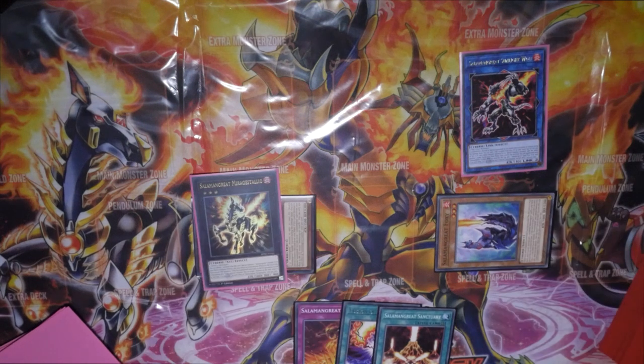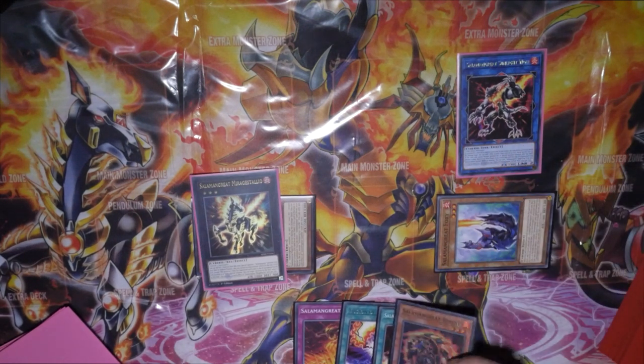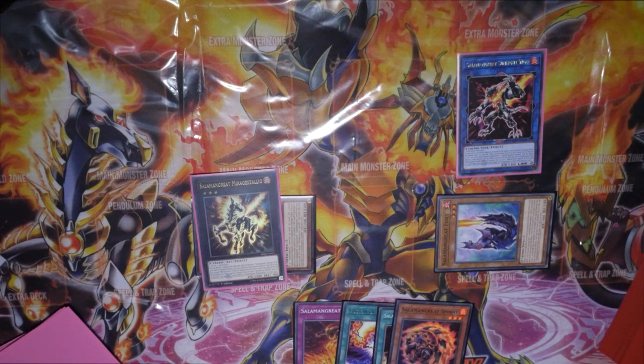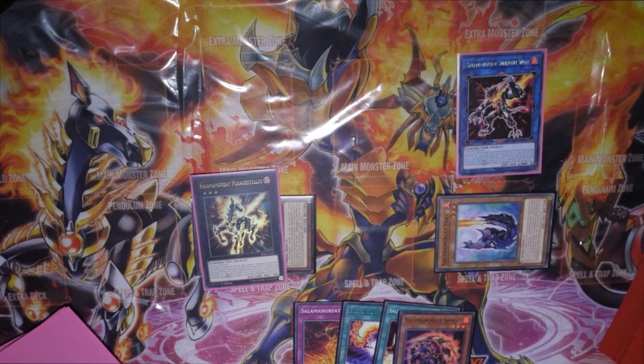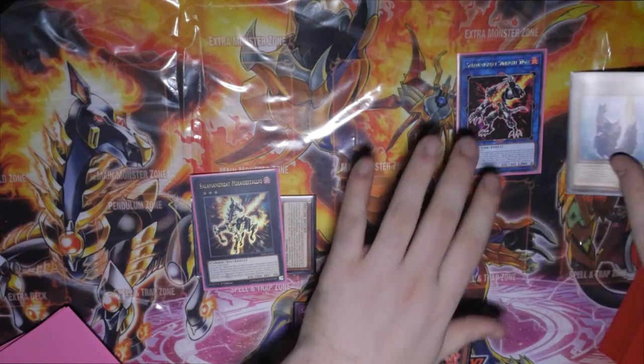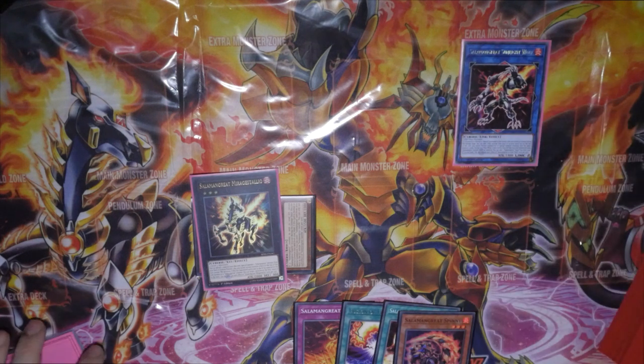Bring back Foxy — that would trigger Wolf's effect, allowing us to add back Spiny. I don't believe we can use its effects this turn in terms of normal/special summoning monsters, but we can still use its graveyard effect to boost something by 500 if we wish. You then use Foxy and Wolf to go into another Wolf, which triggers Wolf's effect once we bring something back from the grave.